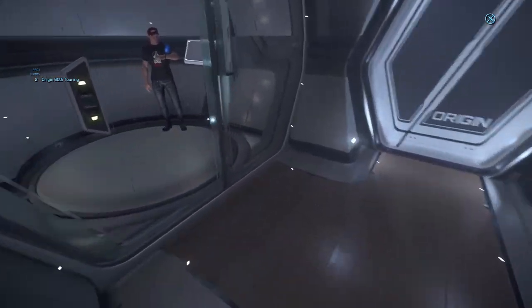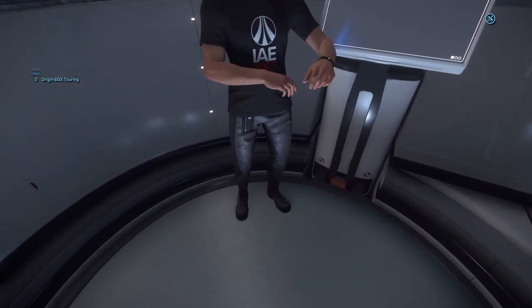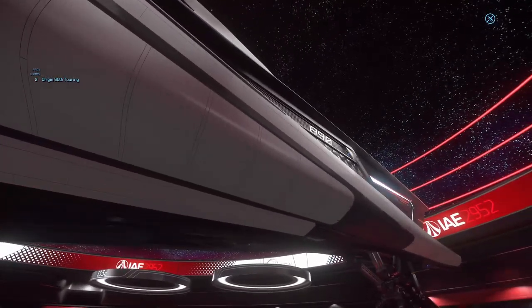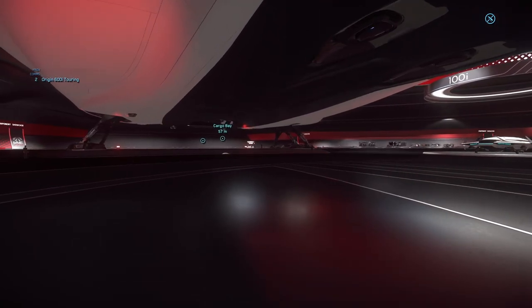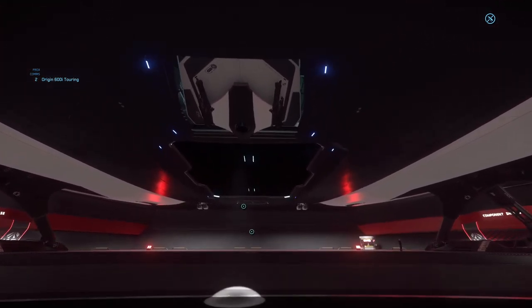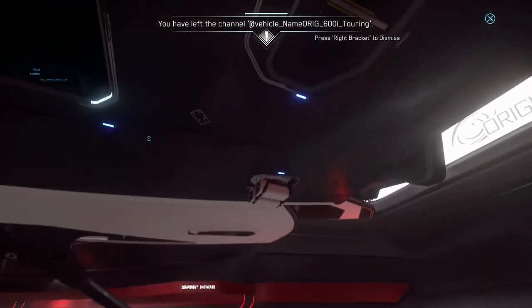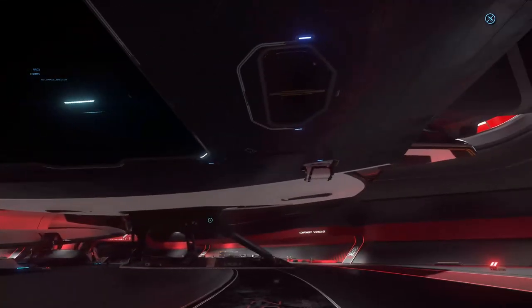This is a 600 series, so the next one we're going to look at is the 800 — and that's the big boy over here. You can see how much bigger it is. This ship is way big. This is a multi-crew ship. This is the cargo bay. This is the elevator. So huge.